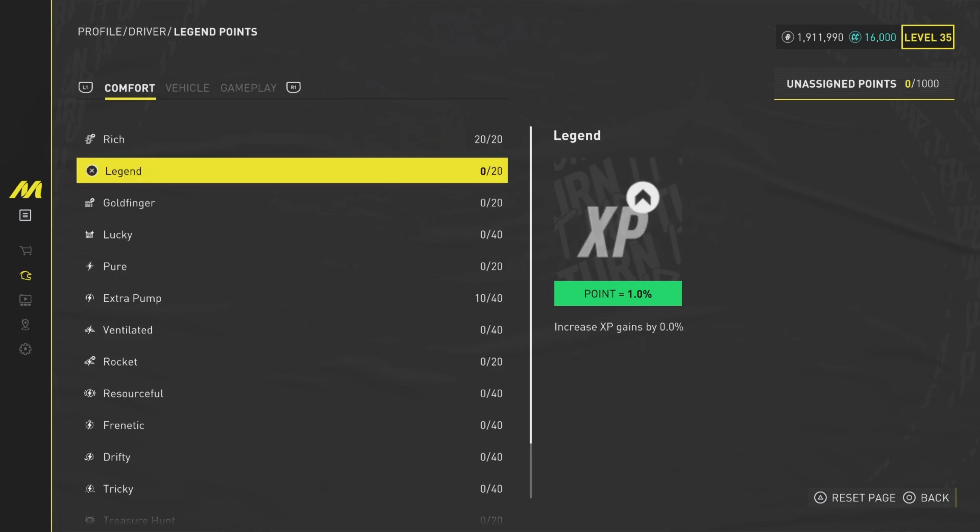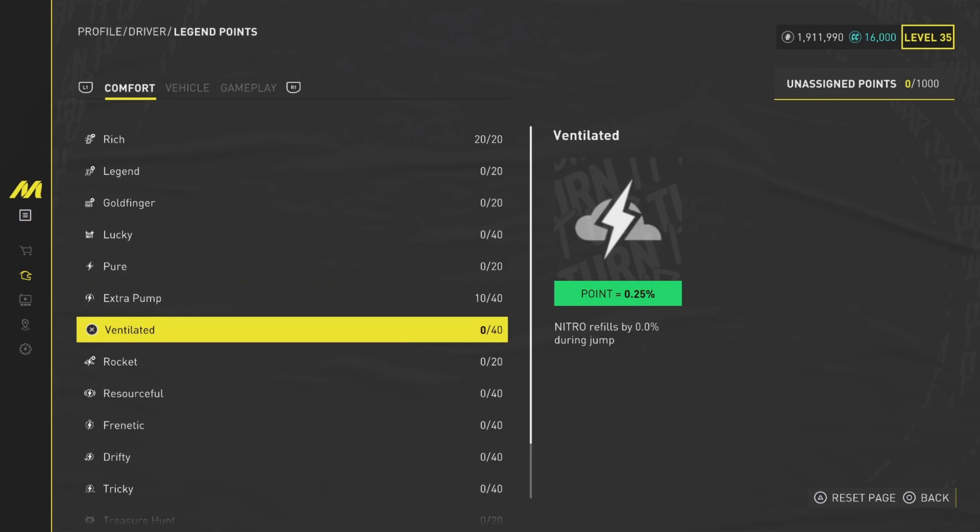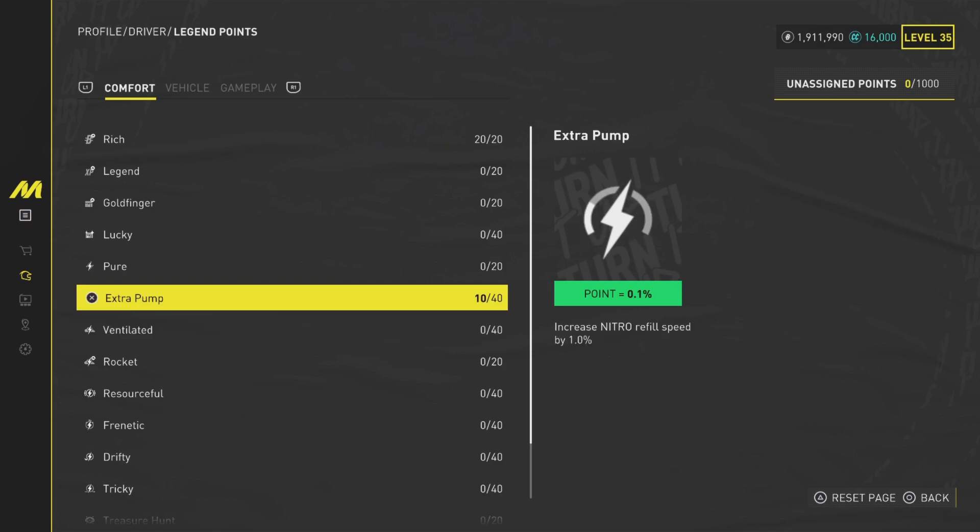The next one is Legend, which is pretty much the same as crew bucks but gives you more followers. Followers are important but not as important as in The Crew 2, where the timeline let you unlock vehicles and get icon points - whereas here you can't really get more Legend parts when you level up. The only use is going through the timeline collecting parts up to level 100. I don't see the point of adding too many points into Legend. I think Extra Pump or Ventilated are more important because nitro is very important in this game - it increases nitro refill speed by 0.1%, which adds up if you have all 40 Legend parts on it.